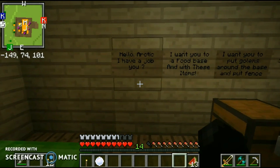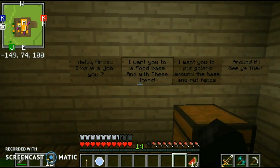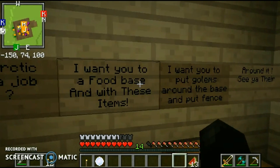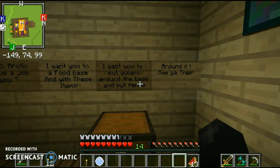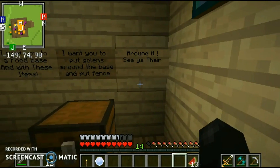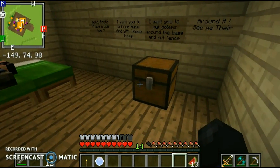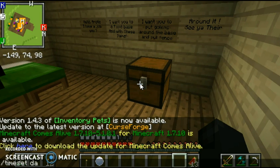Okay, never mind. So it says: 'Hello Arctic, I have a job for you. I want you to build a food base. With these items, I want you to put golems around the base and put a fence around it. See you there.' He's sleeping right now.